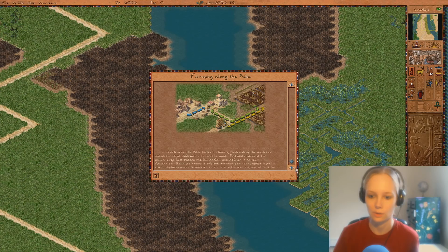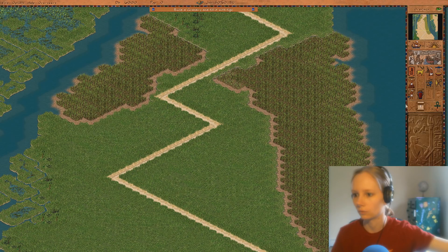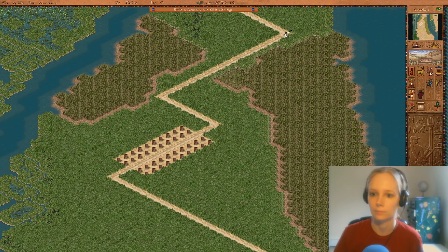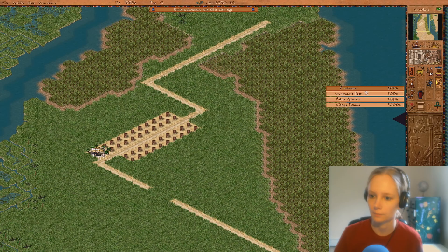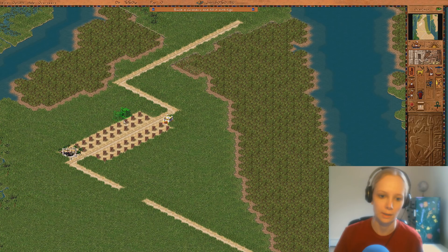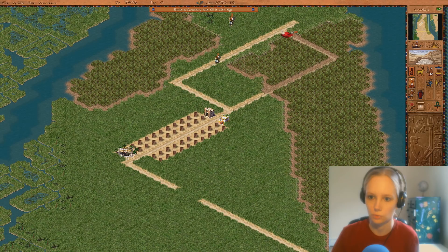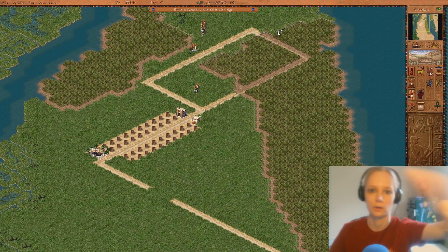So we're going to have to do farming. We can see some hippos and a bunch of farming land all over the place. I'm placing some houses over here. I'm going to cut this area off. We can build a water supply right here, and our firehouses, and an architect's post. I don't think we really need a police station yet, so we'll be okay on that. I'm going to do a square up here so that our walkers just sort of do a circle when they're going through that area.